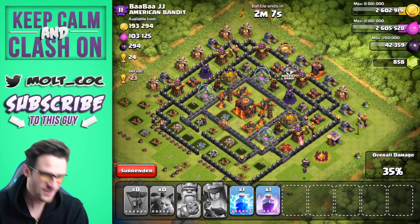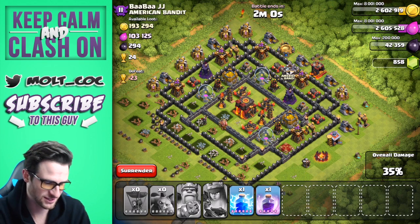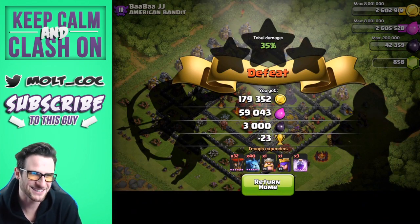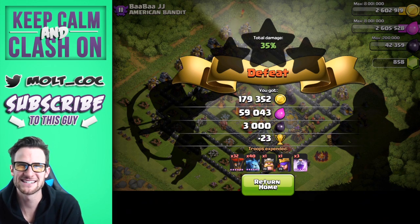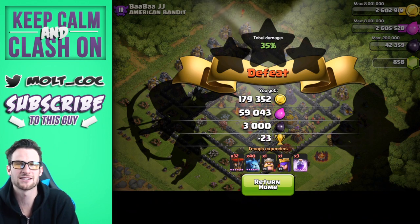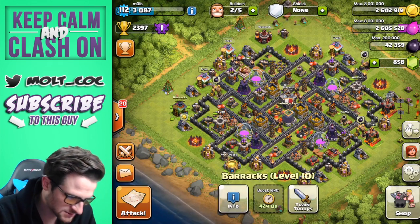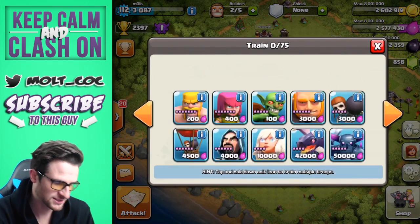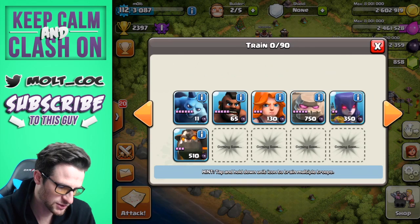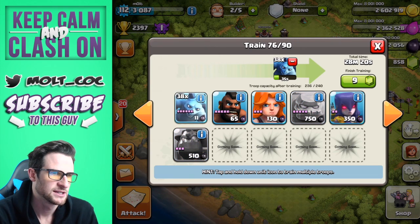That's exactly what I wanted — the dark elixir. I don't really care about the loot bonus when I see that much dark elixir, so we'll go ahead and surrender. What did we get? Exactly 3,000 dark elixir — I've never seen an exact number like that from a storage, normally you only get exact numbers from mines and pumps. Exactly 3,000 dark elixir, and 179,000 gold — not too bad. Let's return home and train up some more. With my barracks boosted I always do eight troops in each one, then boost one dark barrack and put 40 minions in there so they train up quickly without wasting gems.